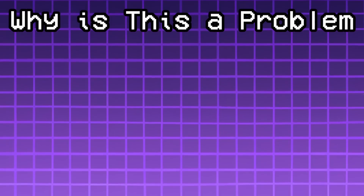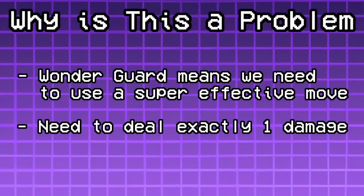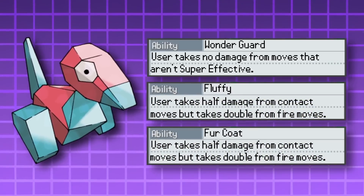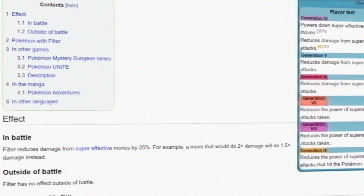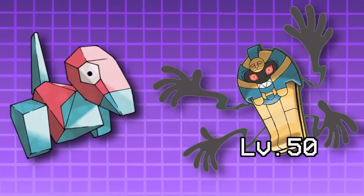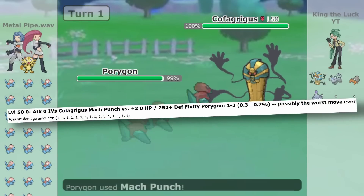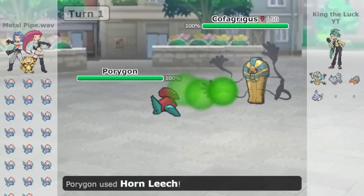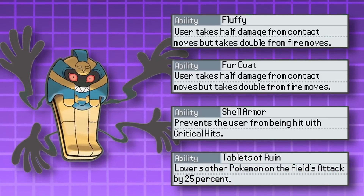If the next instruction is the plus symbol, Cofagrigus will use Horn Leech, which will do no damage to the Wonder Guarded cell. The cell then uses Copycat, forcing it to use Horn Leech, dealing between 1 and 3 damage and healing it by exactly 1 HP. For the minus symbol, even with Fluffy and Fur Coat abilities the damage isn't offset enough, so we use three abilities that reduce super effective damage by 25% each, and decrease Cofagrigus' level down to 50 to guarantee the max damage is exactly 1. We also give Cofagrigus the Tablets of Ruin ability to offset Horn Leech's damage. Now we can increase or decrease any cell's HP by one point at a time.